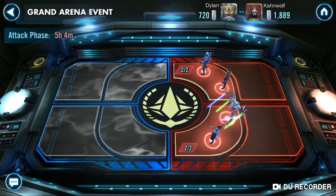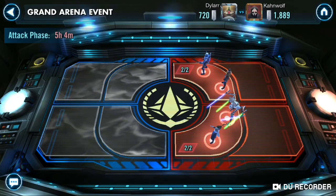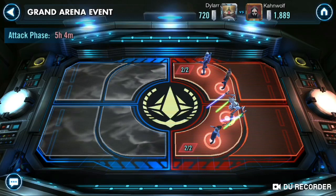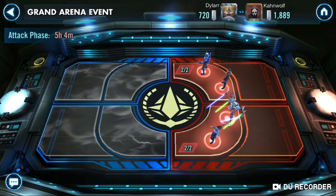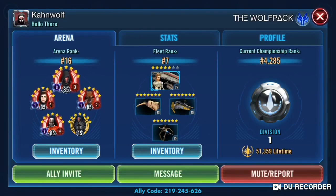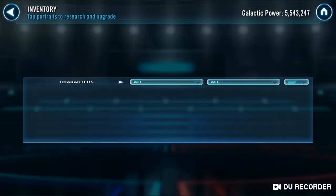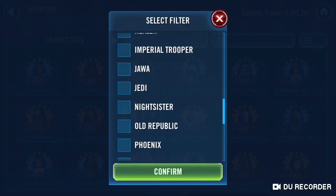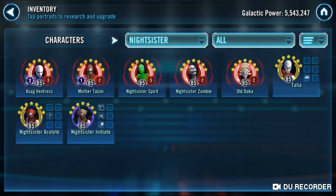I'm not too concerned about the front line, but there's no Nightsisters up front, so I'm going to have to be mindful to keep a Nightsister counter. I do have my Geos, so let's see what his Nightsisters look like. Okay, so he's got all-Relic Nightsisters, so I'm not going to be able to Geo that. So I can use my Geos up front.